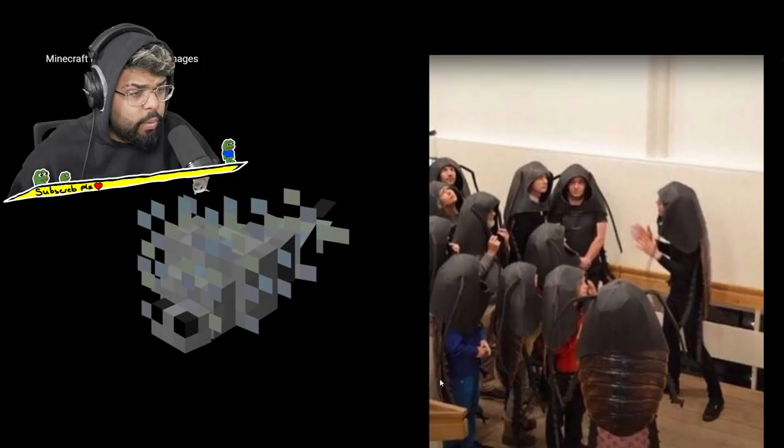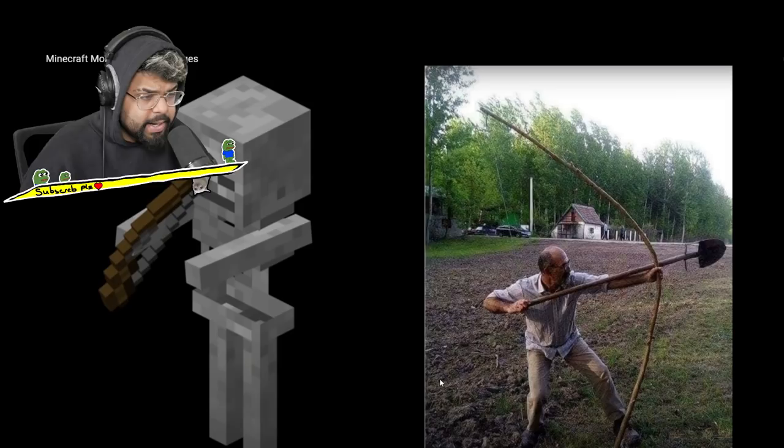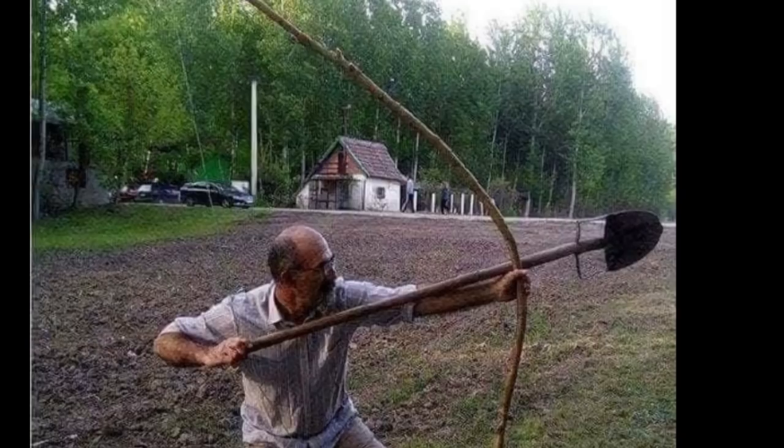We got a silverfish — what the flip is that? I'm not gonna lie, that's really cringe. Why the flip would you dress up as a cockroach? That's not funny, that's disgusting. Next up we got a skeleton — holy smokes, that is probably the most epic thing I've seen in my life. My man built a bow out of a twig and he's about to shoot a spade with it.